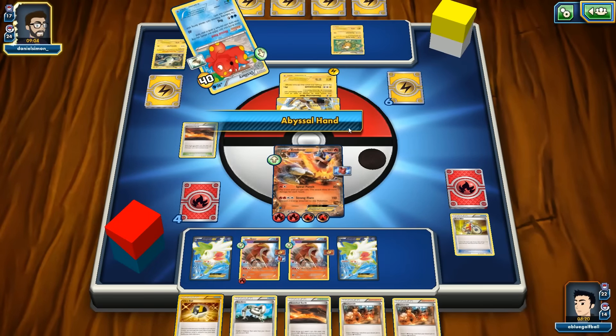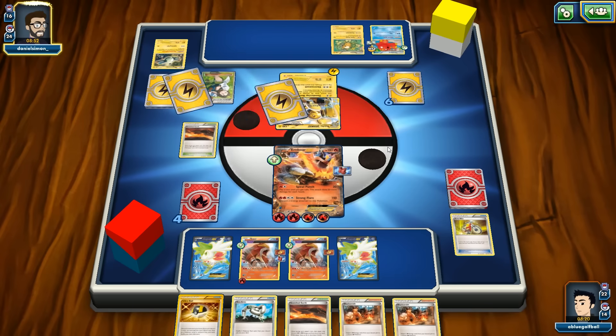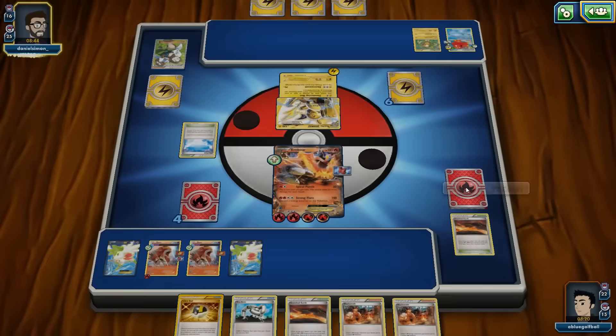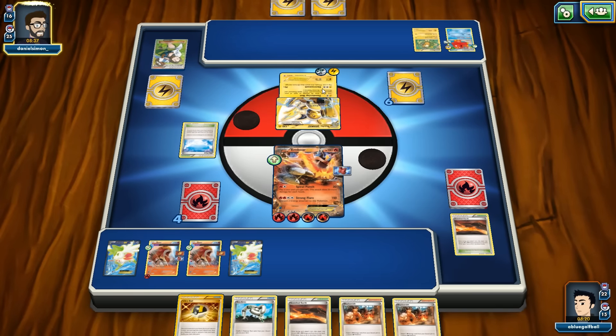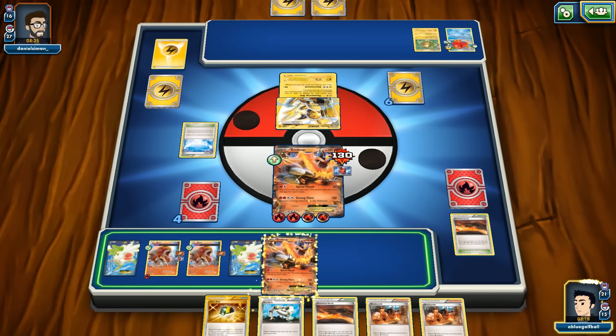Hoping to top-deck an energy — if we do, we can Blacksmith assuming this Emboar gets knocked out. The energy got played this turn so he still needs a DCE next turn. Professor Sycamore played — opponent down to five cards. Raichu comes into play, Trainer's Mail gets Sky Field again. We didn't get to use Scorched Earth as an active stadium — just as a counter.